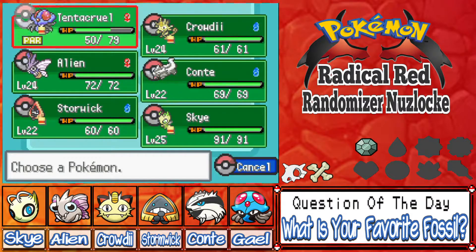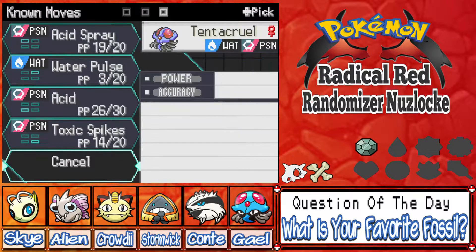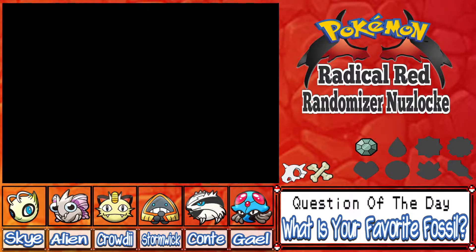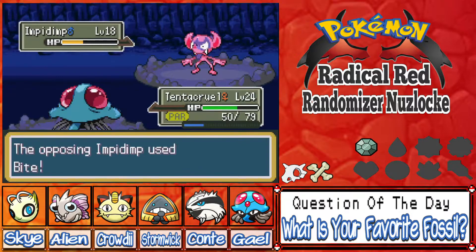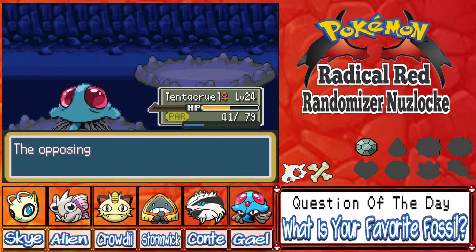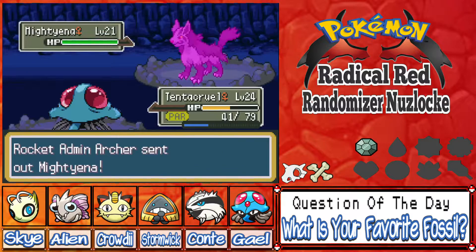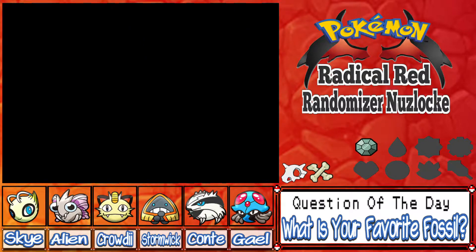Let me check what does more damage — Acid Spray is 40, Acid is 40. But Acid Spray always harshly lowers Special Defense, so Acid Spray is literally just a better move. There we go, let's see his second Pokémon. He leads with an Impidimp... Mightyena! Level 21 — I'm glad we leveled up, holy crap.